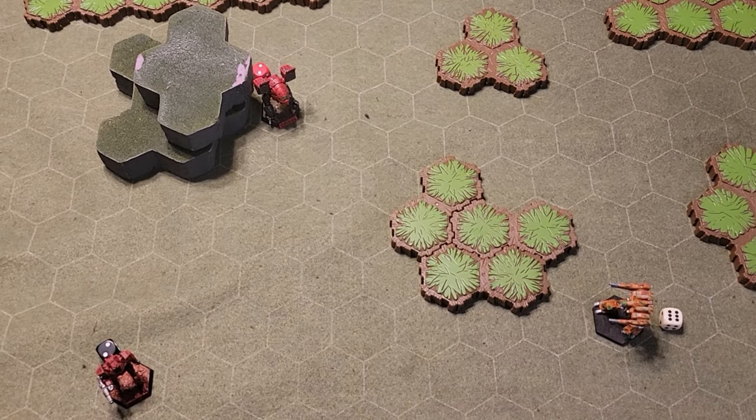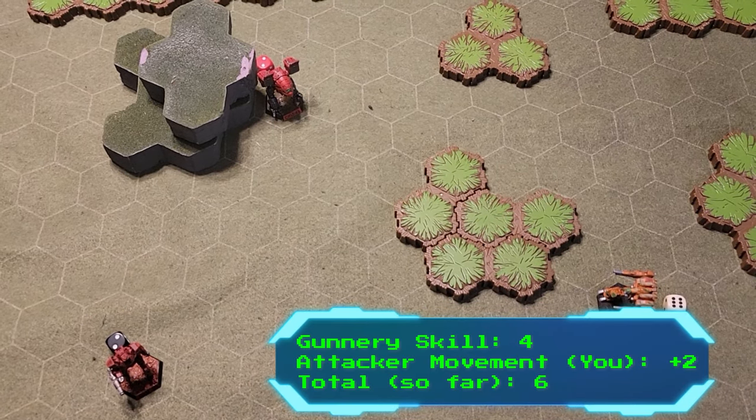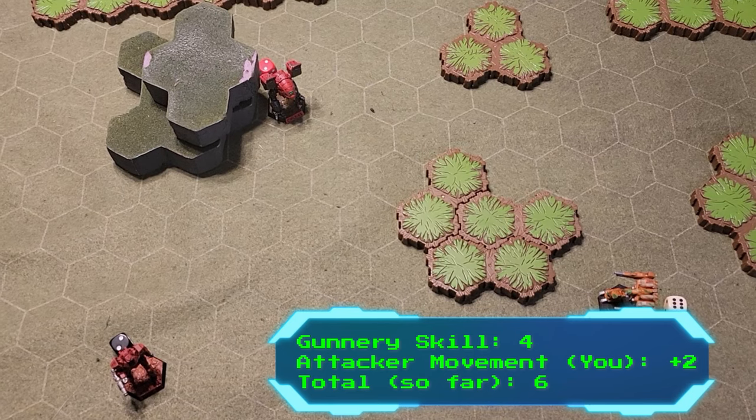The black die behind you means you're currently using run speed, which adds plus two. So far, we are at six in the calculation.